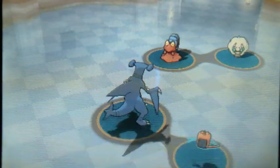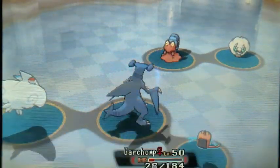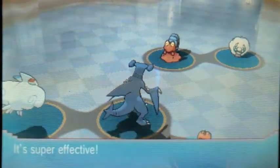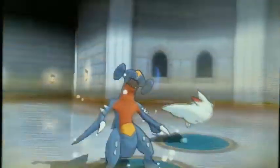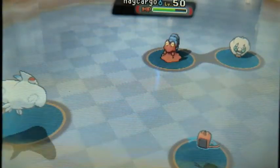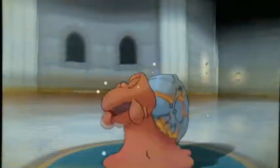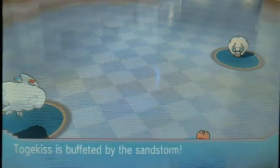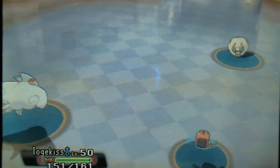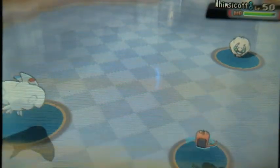Flying-type attacks hit all over the field, so Togekiss on the far left can hit anything with Air Slash. Also, the moves Dark Pulse, Water Pulse, Aura Sphere — pulse moves can hit all across the field. So I have Dark Pulse on Rotom, and on my super team I have Dark Pulse on Greninja as well, just so they can hit all over the place.